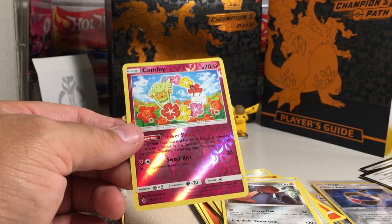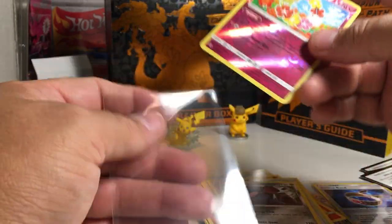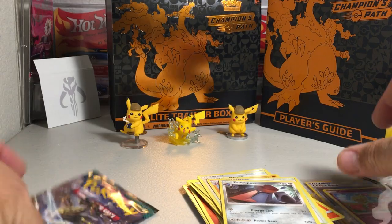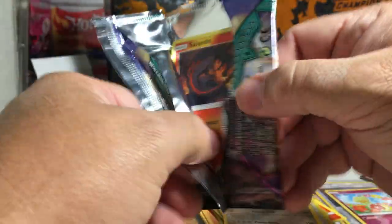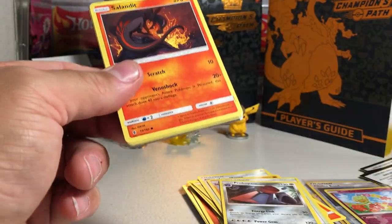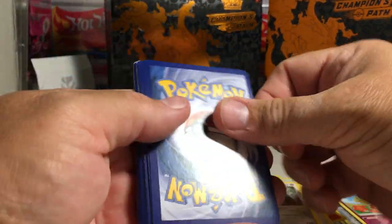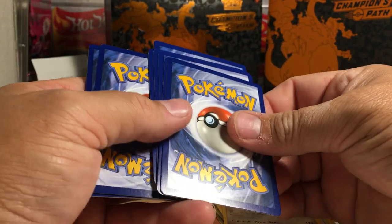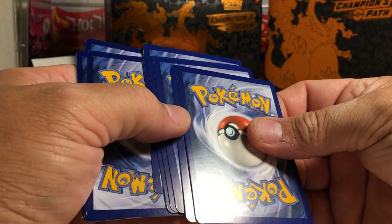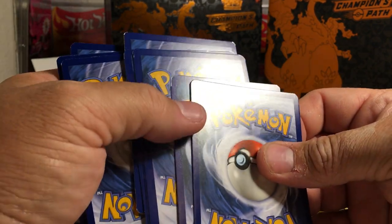I don't remember seeing a Comfy before — it's a rare, that's probably why. Alright, last pack, last chance to get an ultra rare or even a holo. Now here's a code. You can see how those cards, the corners are kind of cut funny — but this one's not.